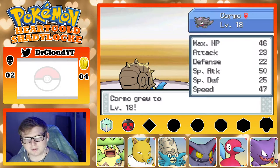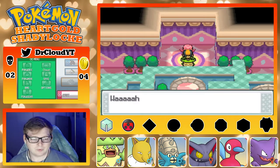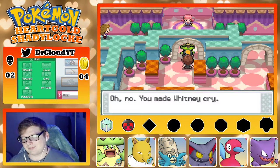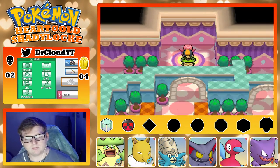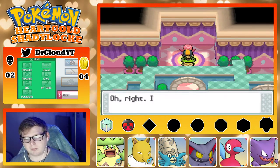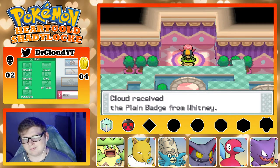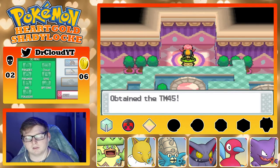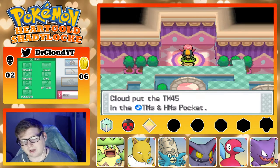Way to go, Kormo! I wasn't concerned about losing — I just didn't want to prolong the battle. The gym leaders are supposed to look like the best of the best, and you have a girl who's just crying. It just lowers the tier of gym leader for every single other gym leader. It's just sad.